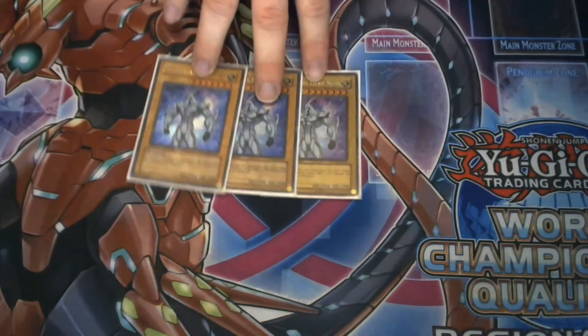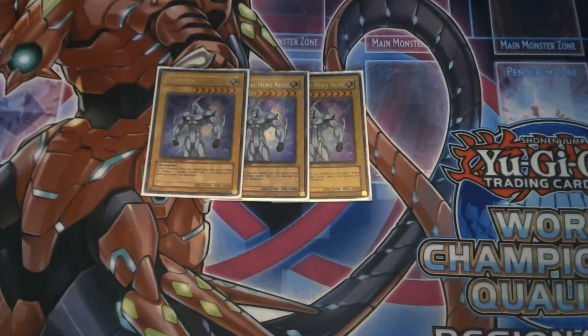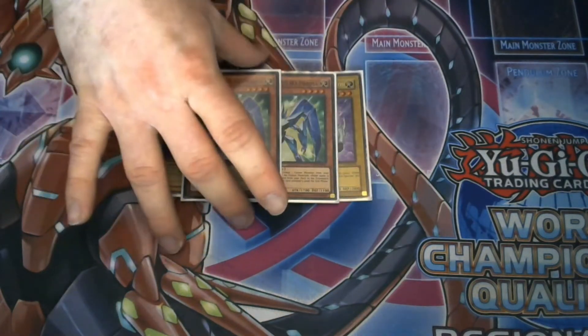Starting with your boss monster: Elemental Hero Neos. You've got to play him at three, because he is now the heart and soul of the deck. You need copies in your deck for your Neos Fusion, and you also need them for your Prismas and your Space Connectors. I could probably drop to two, but one copy is just not enough.